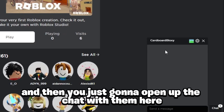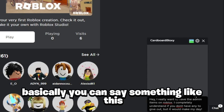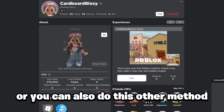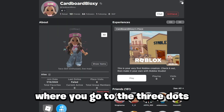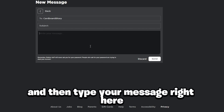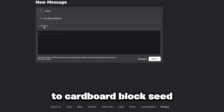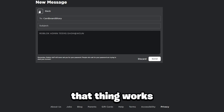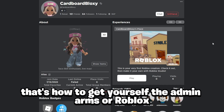So let's say you add one of these staff members — like 'Cardboard Bloxy,' who I have added. They're actually a Roblox administrator. What you'd want to do is just click 'Chat' to open up a chat with them. Or you can also go to the three dots and click 'Message.' Then type your message — something like 'Roblox admin item' — and send it to them.